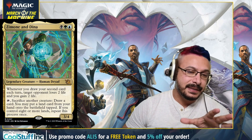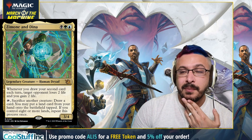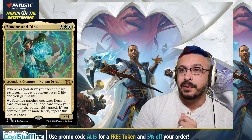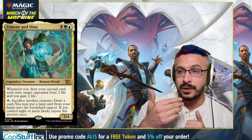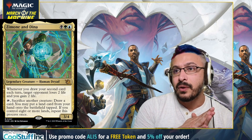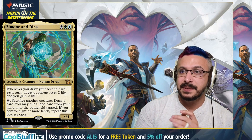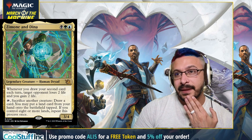Coming in at number four — I may be dreaming and hoping, but I'm a fan of Zimone and Dina. They're a 3/4 for three mana. Whenever you draw your second card each turn, an opponent loses two life and you gain two life. So if you're able to cast Opt or whatever, you're able to drain the opponent for a four-point life swing. Then you can tap her, sacrifice another creature, and draw a card — which triggers the first ability and drains. She also says you can put a land card from your hand onto the battlefield tapped — that's basically Growth Spiral. And if you control eight or more lands, you can do it again. At the very least this is a super sweet Commander card, but I'm really hoping this is good enough to make some green deck. I love ramping and this card ramps.